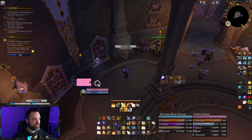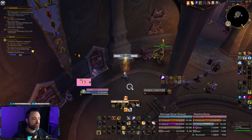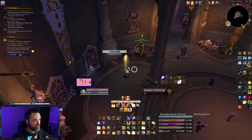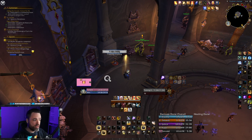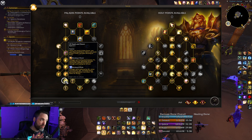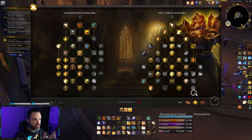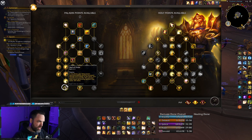You get Holy Power by using Holy Shock, by healing your Beacon of Light or Beacon of Faith target, and also from Crusader Strike and Hammer of Wrath. Once you hit five Holy Power you have the Blessing of Dawn — all Holy Power Spenders cost three Holy Power. Use a Spender to go from five to two, then use one Builder and another Spender to reach zero and get the Dusk buff. Every 20 seconds you need to be cycling five Holy Power down to zero to keep these buffs going — it's a huge contributor to your overall value.